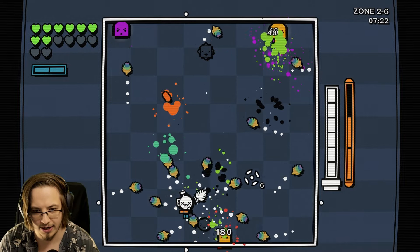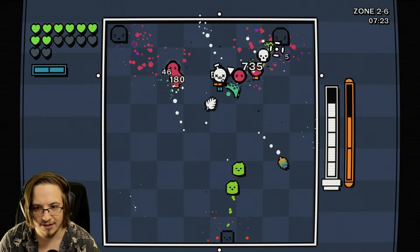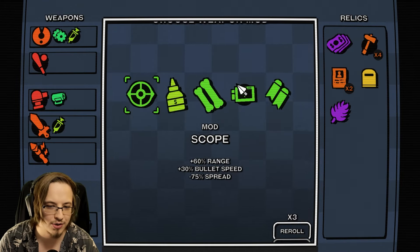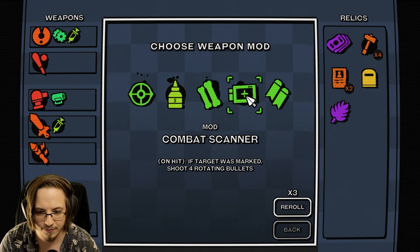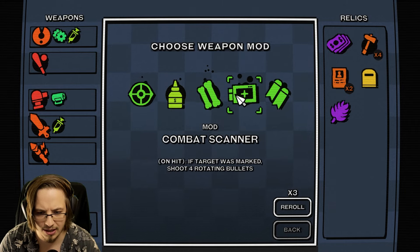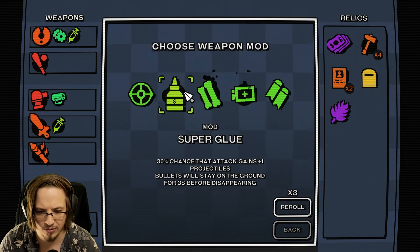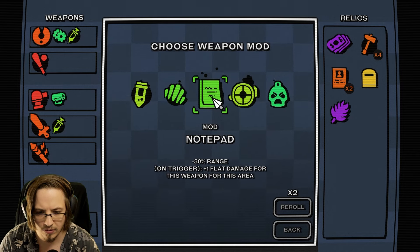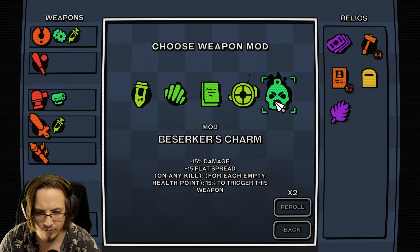Give me all the pickups! The leaves are helpful because they're very helpful when we get people under 75% max health. That makes it a little bit better. This is a weapon mod now - re-rolling.